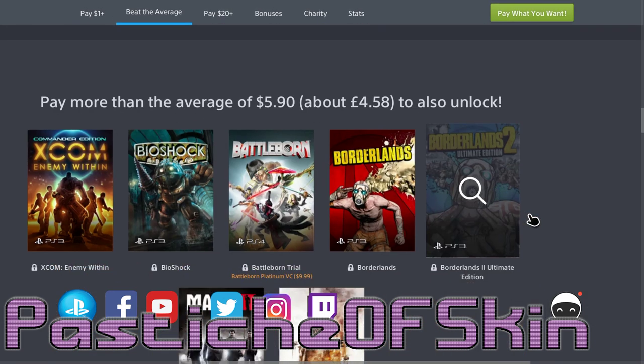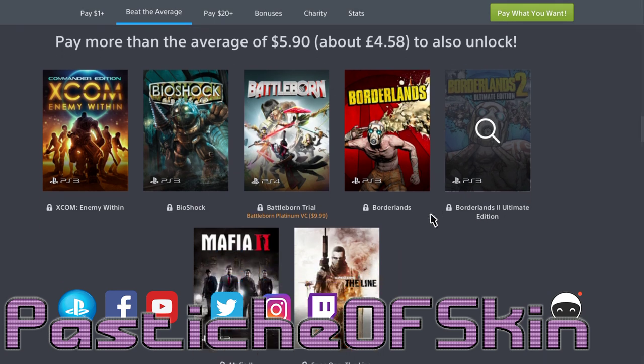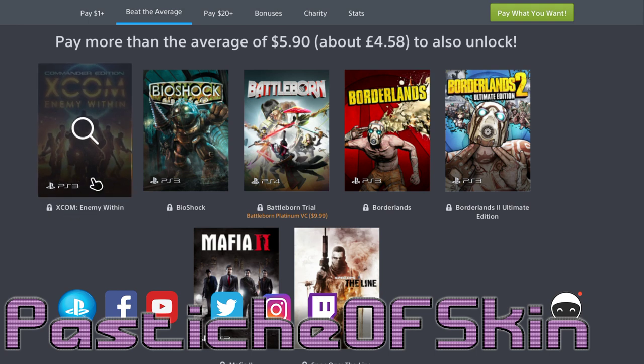On to the next tier at $5 — or £4.58 or $5.90 or over — you've got XCOM Enemy Within on PS3. The best XCOM. It's the expansion for XCOM Enemy Unknown, but it comes as a package deal with Enemy Within now. Good deal.